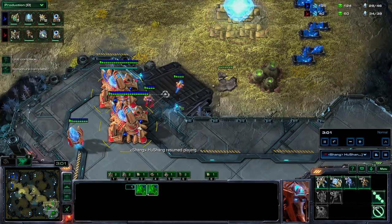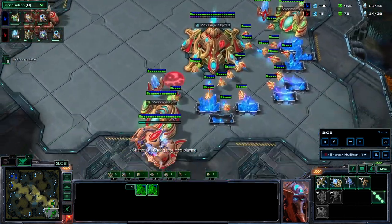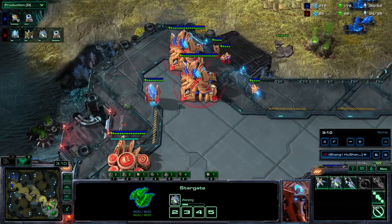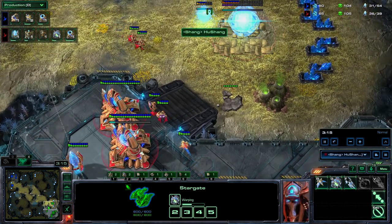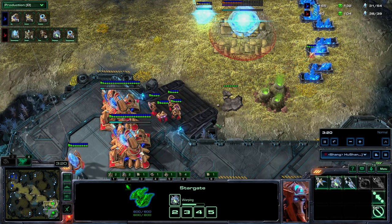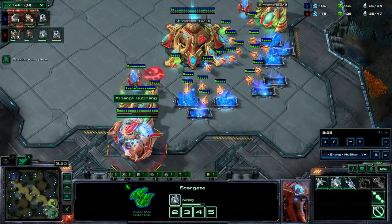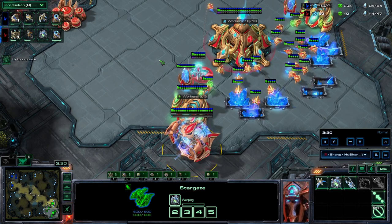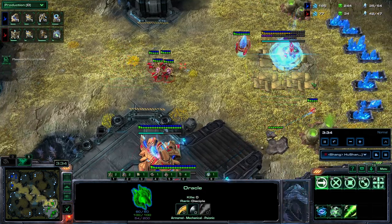Start up your oracle. You can chronoboost the oracle if you like. Then you're going to make two more adepts after the oracle and after a pylon — so oracle, pylon, two adepts. Once these finish we're going to warp in two more adepts on top of that, so it's going to be an eight-adept two-oracle attack. It's super super strong. You can get this out a little faster if you delay your nexus, but I think this version is actually stronger.